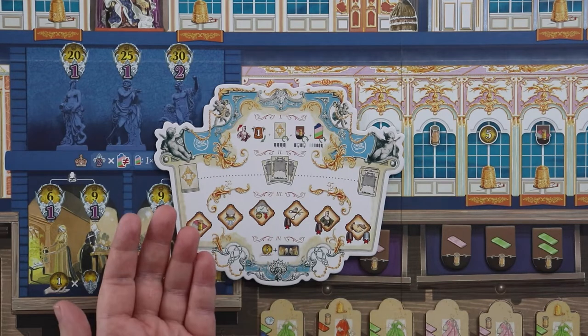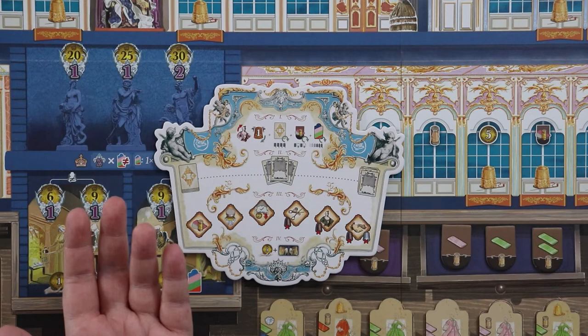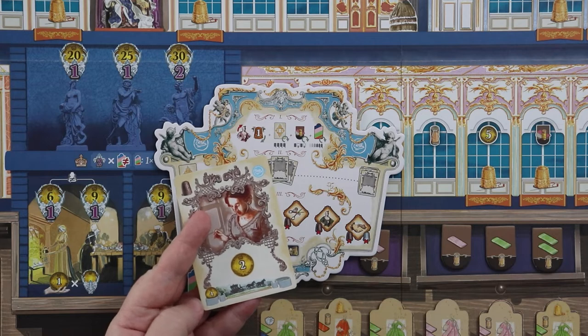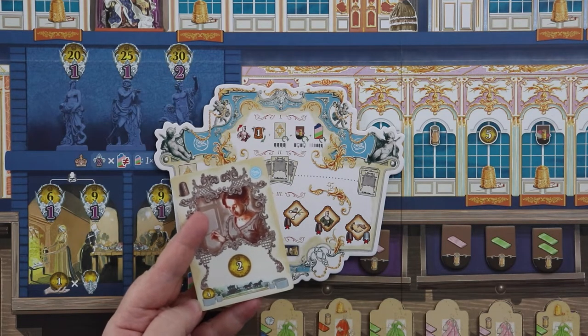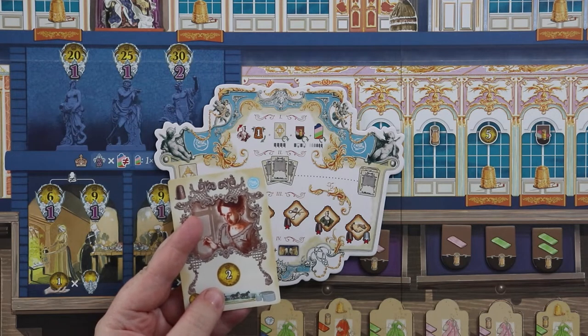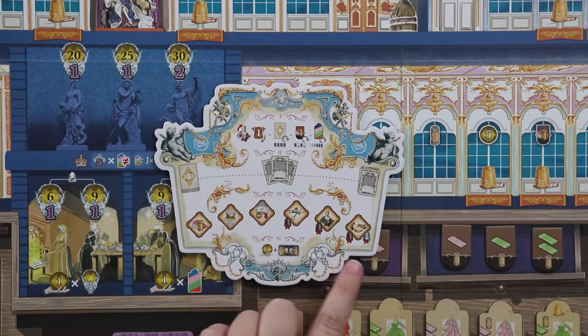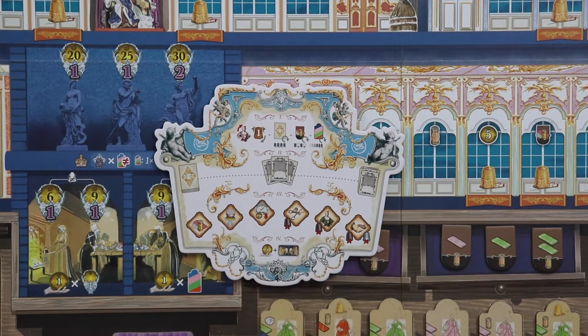The next symbol is deputing an employee. Sometimes you want to thin your deck — when you depute, you trash one employee card, receive the money shown in the bottom left corner, and get to use their bonus action one last time. Note that certain symbols show which employees cannot perform specific actions.